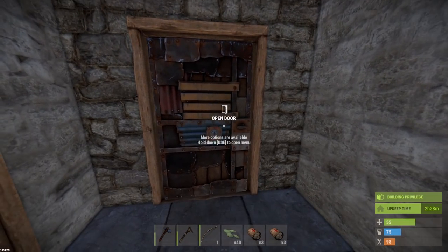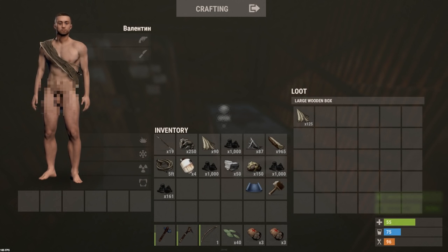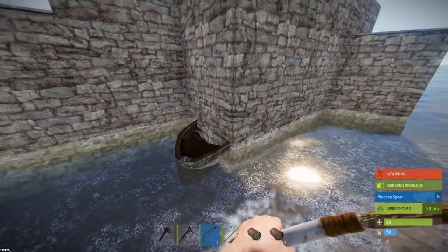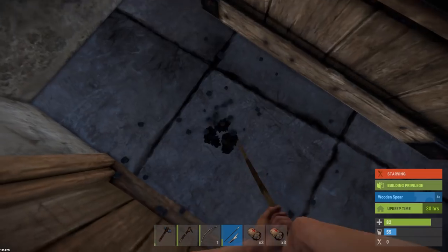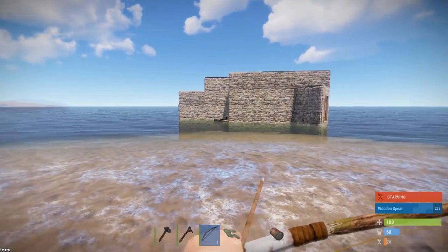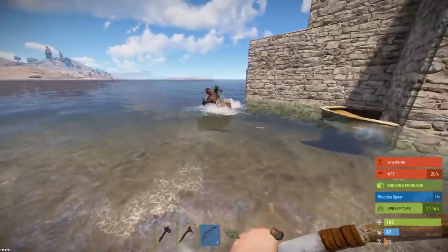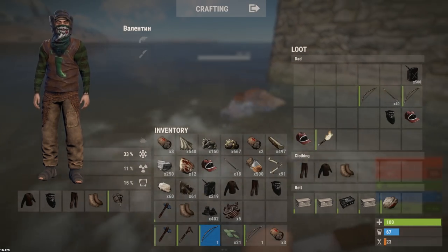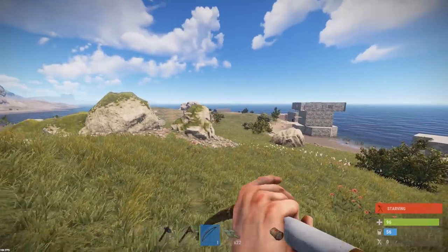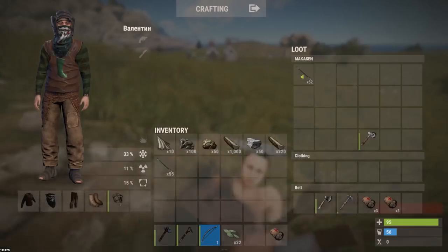Hopefully we can get the flamethrower pretty quickly today. Got quite a bit of work to do in terms of farming, but hopefully we'll get there pretty quickly. Let's take out the boat and go get some scrap. But I've managed to get my boat stuck in the freaking foundation. In order to get the boat, I'm going to have to destroy the foundation. Get wrecked, boy.